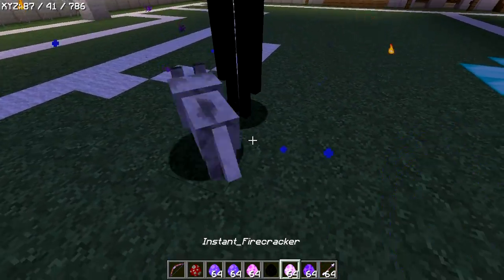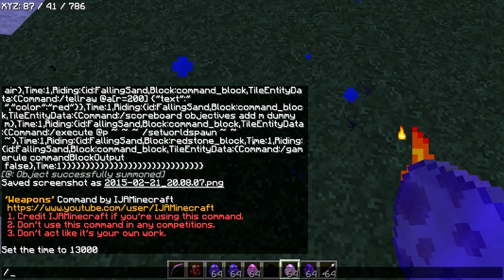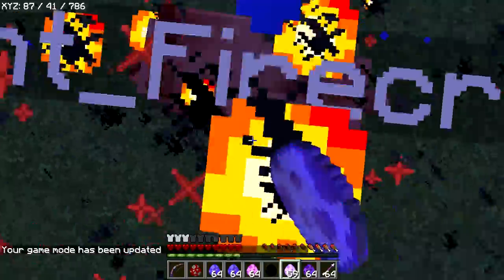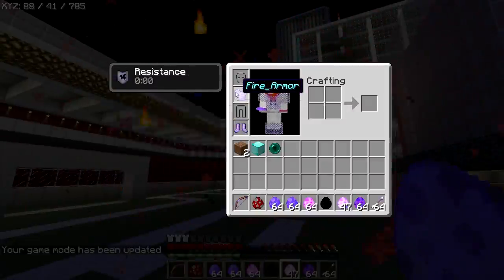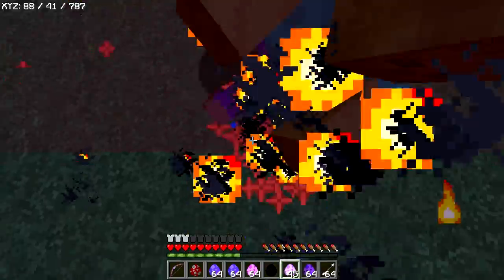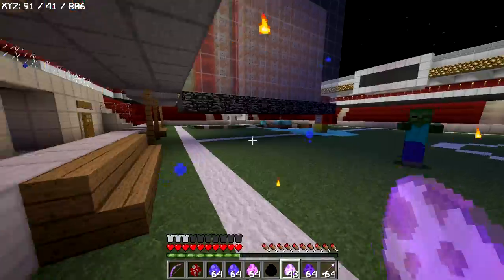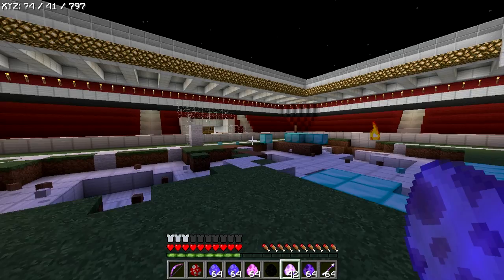This is the OP weapon right here — this is the master weapon. So we place one more down. This doesn't do any damage to me because of my armor — my armor is OP, it's fire armor. Bam, you're dead. Bam, you're dead. Hello chicken, you're innocent. Bam, you're dead. Hello zombie, want some? Bam, you're dead.